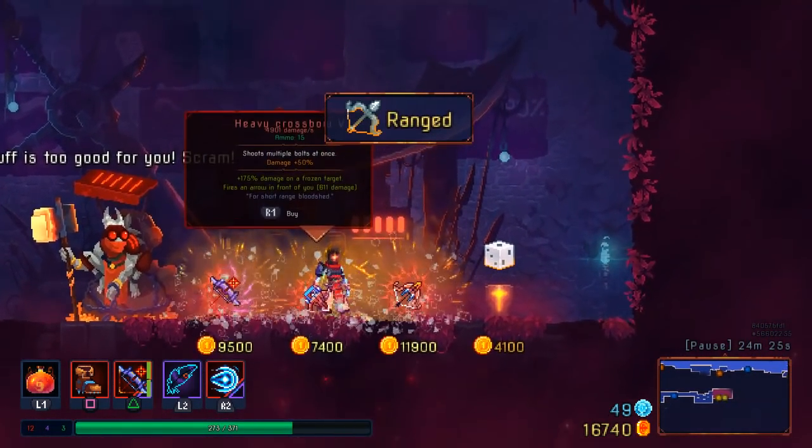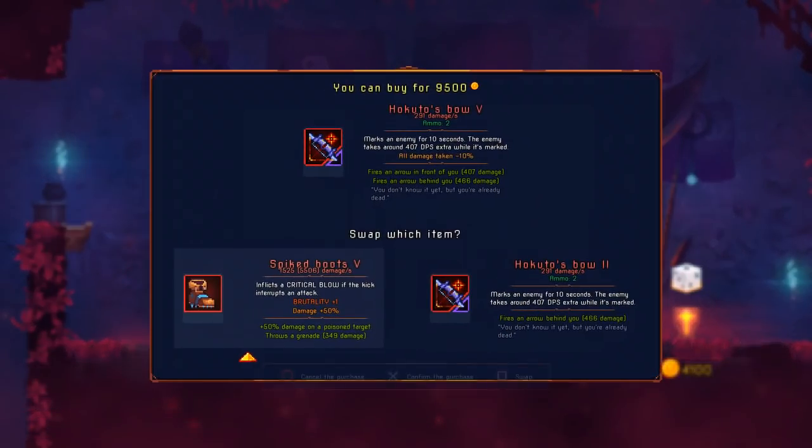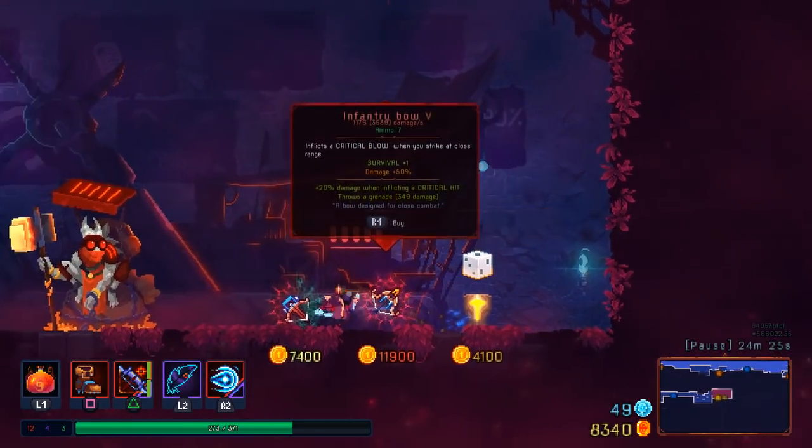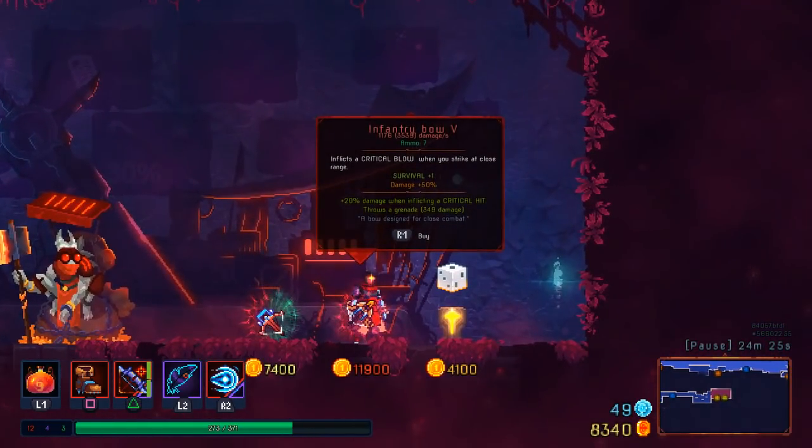I can get a Hokuto's Bow upgrade. In fact, I can right now. Yeah, still only 407. Of course, it doesn't increase the damage the way I keep thinking — it tells you literally how much it would increase the damage. For example, on Spike Boots there, plus 50%. You know what does increase the damage though? Shooting more arrows. So I'm going to take that.